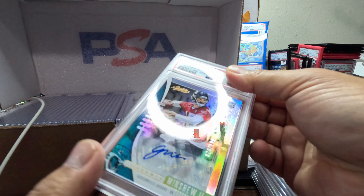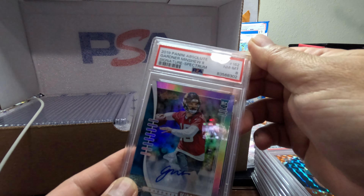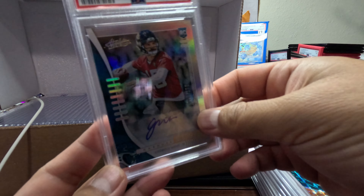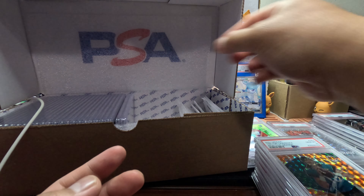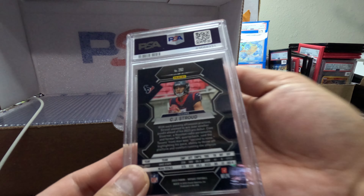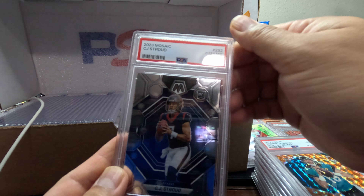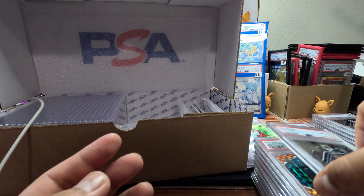Garner Minshew — this is my autograph of Garner Minshew out of 100. We have an 8 — I wish this was a little bit higher but it's all right. We got another CJ Stroud, rookie base — we got a Gem Mint 10, not bad, pretty neat.